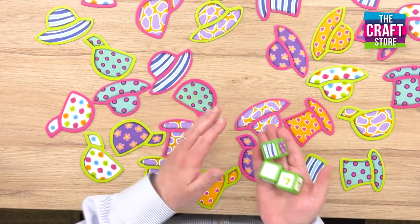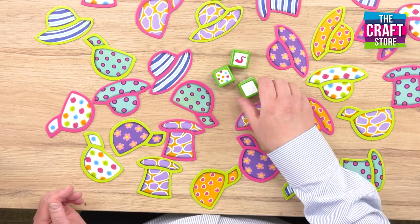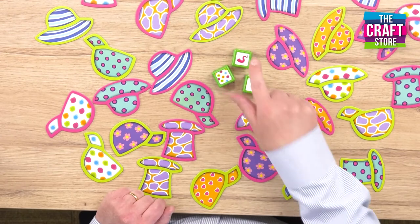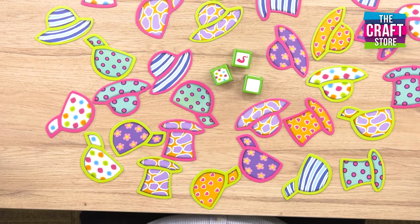So let's randomly roll them and have a look. If we look at what we rolled here, you'll see that we've got a sun hat — it's going to have the purple border and it's going to have that dotty pattern as well.